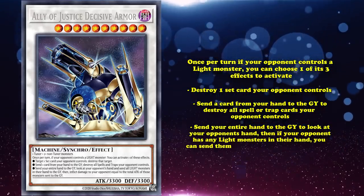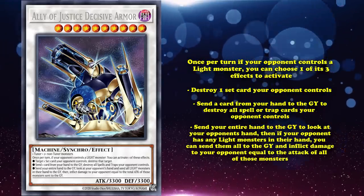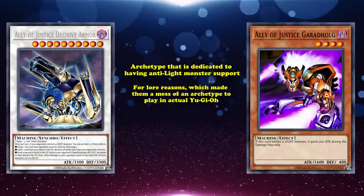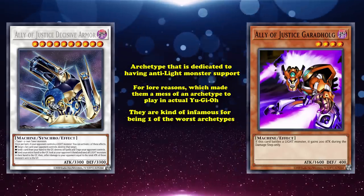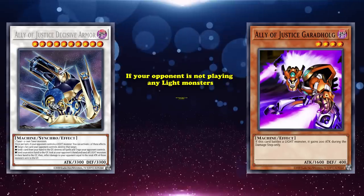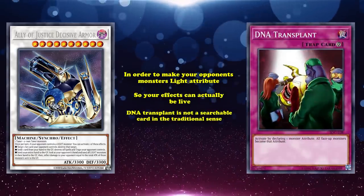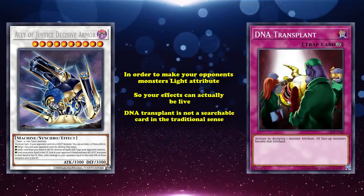Ally of Justice Decisive Armor belongs to the Ally of Justice archetype, which is dedicated to anti-light monster support. The Ally of Justice are infamous for being one of the worst archetypes ever created because they center around only countering light attribute monsters. If your opponent is not playing any light monsters, most of their effects do nothing, so you'd be relying on cards like DNA Transplant to change your opponent's attribute — and DNA Transplant is not easily searchable and the archetype doesn't have a good in-archetype way of changing your opponent's attributes either.